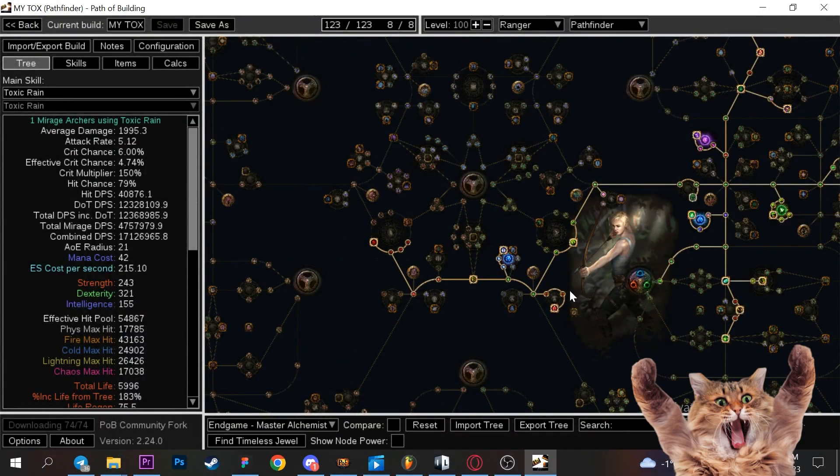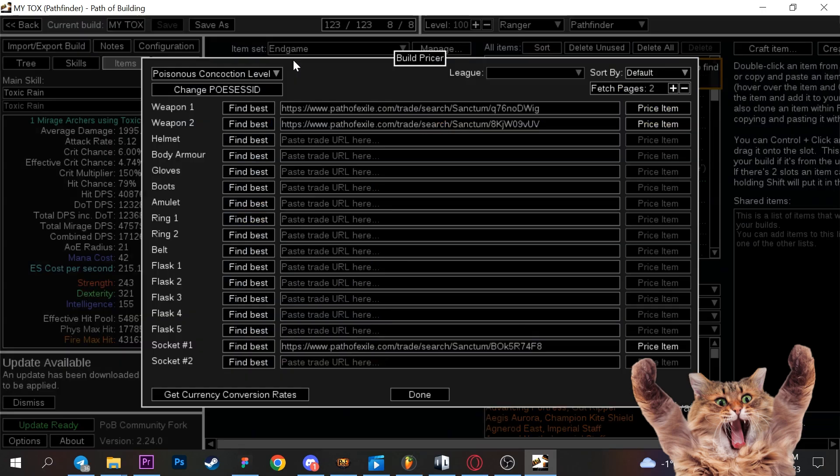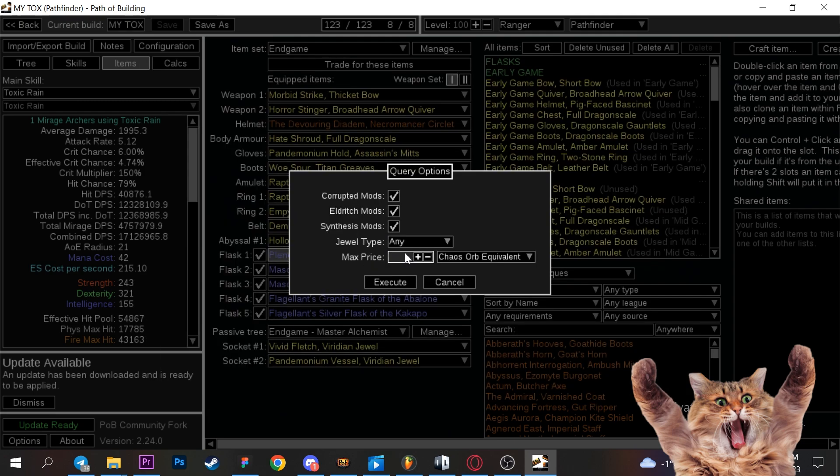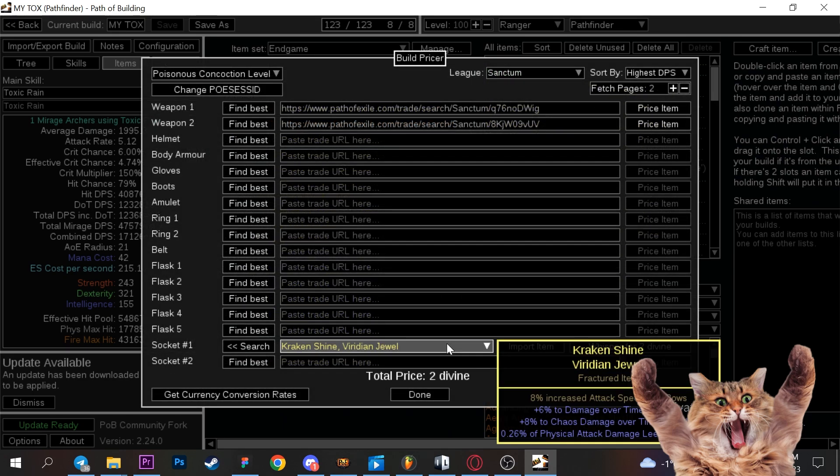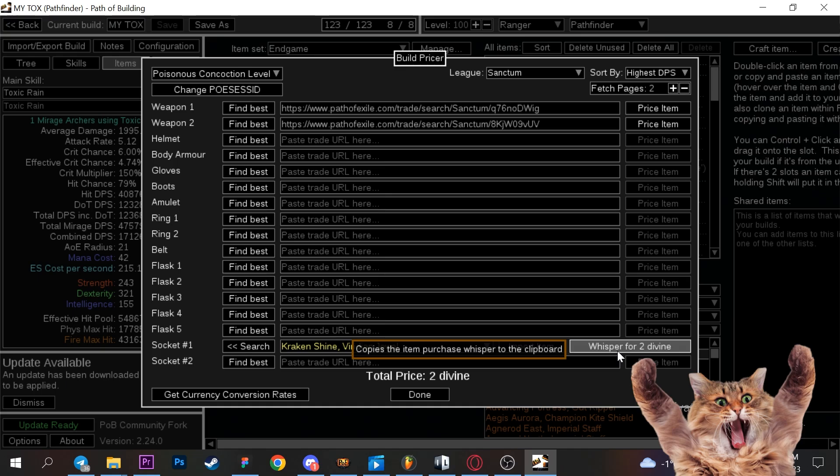Path of Building now has the ability to automatically pick an item for your specific build in accordance with your budget for more DPS. You just choose what you are looking for, then select highest DPS and how much you are willing to pay, and it automatically picks the best item for that price. It doesn't work with all item types, but it's perfect for jewels and weapons.